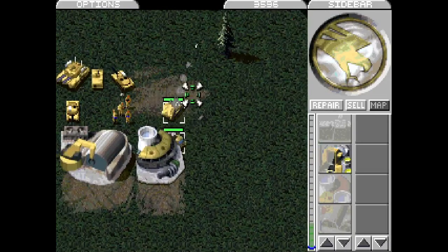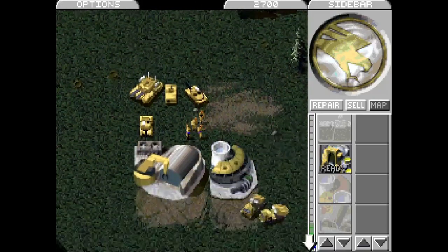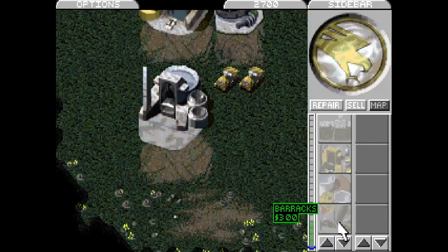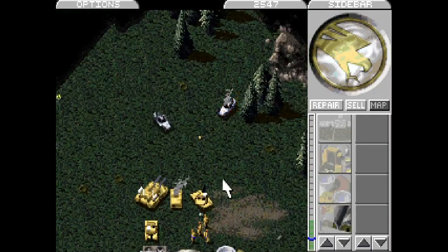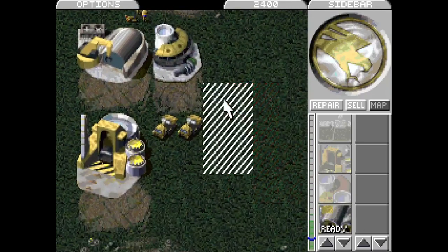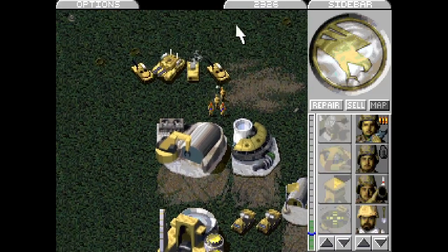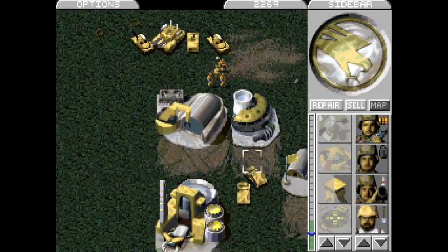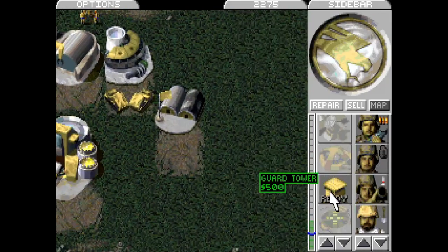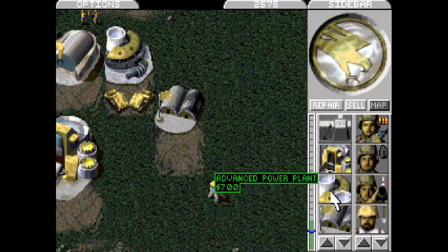I didn't lose the second launcher. Did I want to do that? I'm not so sure about that, but anyway. You can harvest down here, please. You hang out here. New construction options — let's get one guard tower going here. Construction complete. There we are, just as anti-engineer protection.